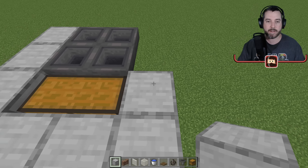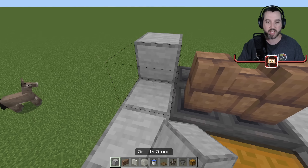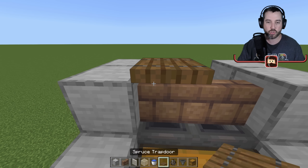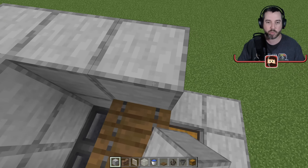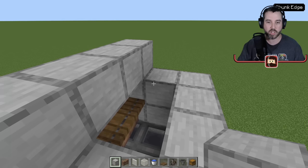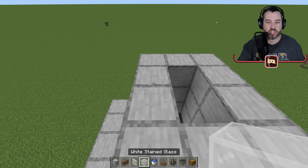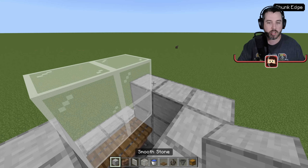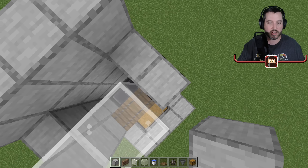I'll cover up the sides, put walls there, cover the exterior wall areas, put trapdoors right here, cover off the back side, and bring this whole thing up by three blocks. We'll leave the front open and replace it with glass so we can see in, then border that little area.